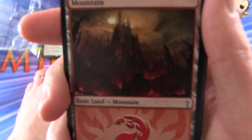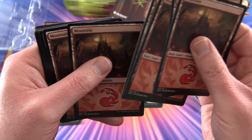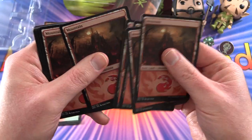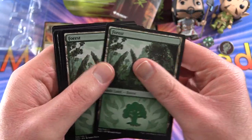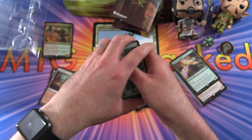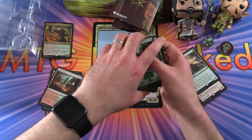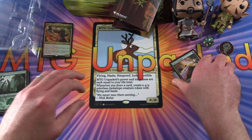Oh, nice artwork here on the mountains. So one, two, three, four, five, six, seven, eight of those. And probably the same number of forests — cool, one, two, three, four, five, six, seven, eight. So pretty much a similar mana base in terms of proportions to what we had in the Rakdos deck yesterday.